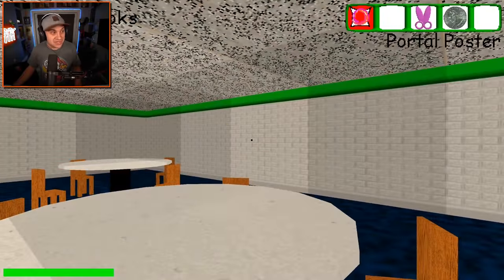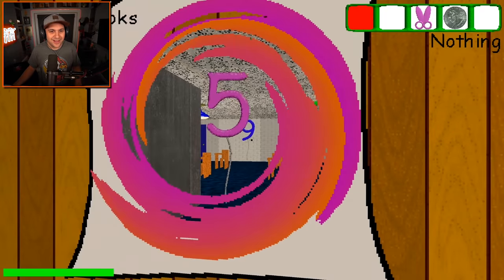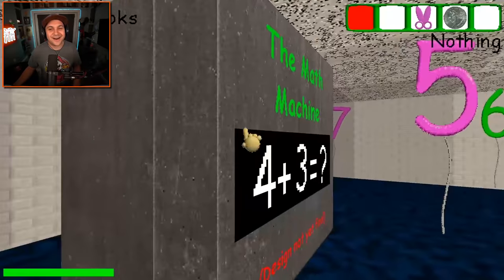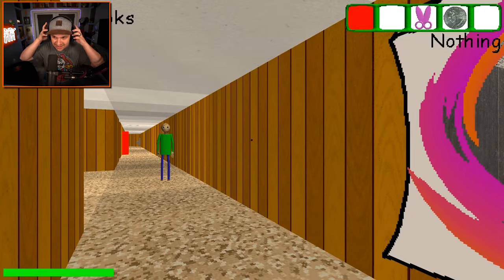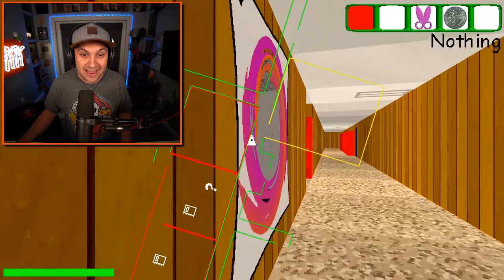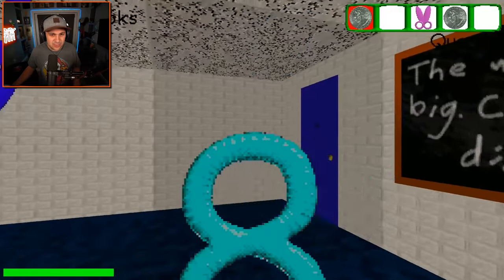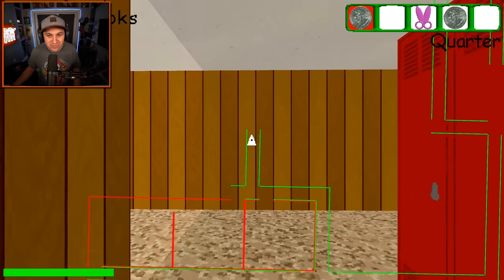We saw this in the teaser - the portal poster! This allows you to go through walls straight up, but there has to be something on the other side. Oh my gosh - that is incredible! Apparently Baldi cannot pass through it, only we have the power to pass through it. That is awesome. I am so glad that we found some new stuff because I was really worried this was gonna be very similar to the demo. But in just a matter of a few minutes we've already found two very new things.